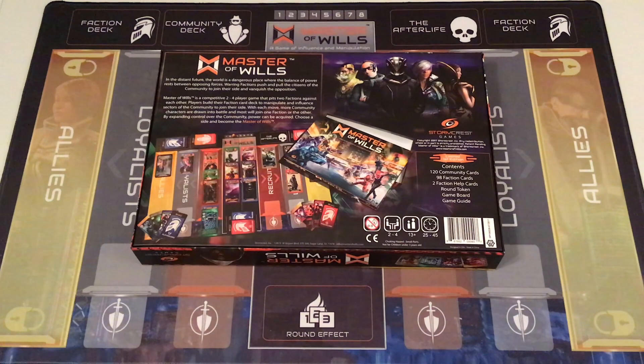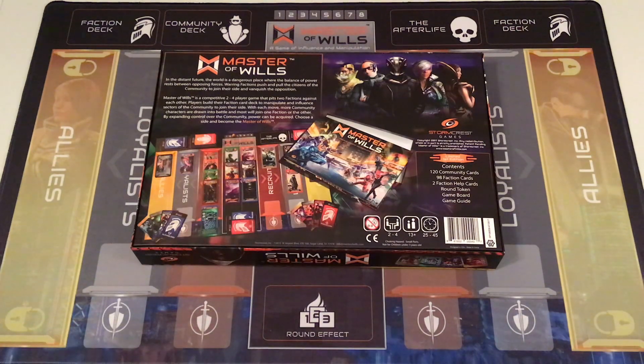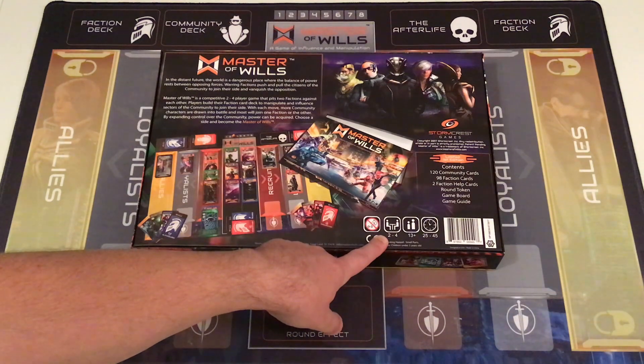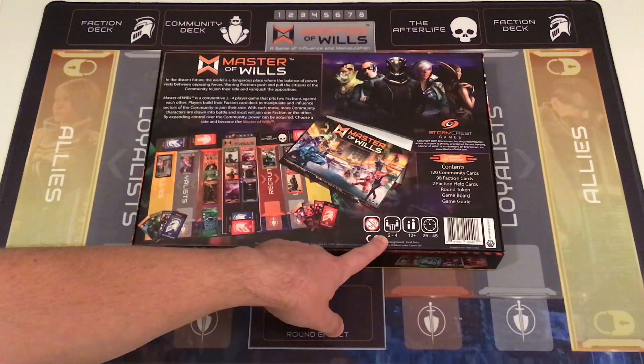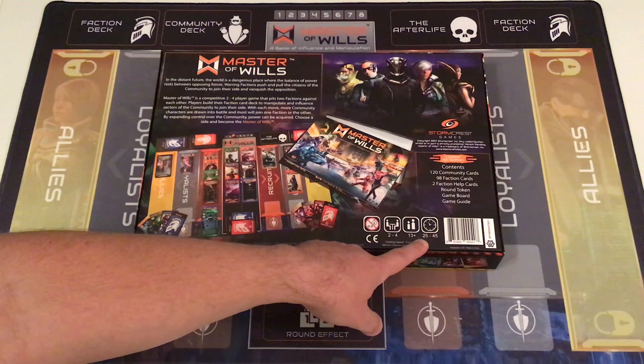Let's get the general concept from the back of the first edition box. In the distant future, the world is a dangerous place where the balance of power rests between opposing forces. Warring factions push and pull the citizens of the community to join their side and vanquish the opposition. Master of Wills is a competitive two to four player game that pits two factions against each other. Players build their faction card deck to manipulate and influence sectors of the community. Two players is standard; you can go up to four with variants, and there's also a solo variant.